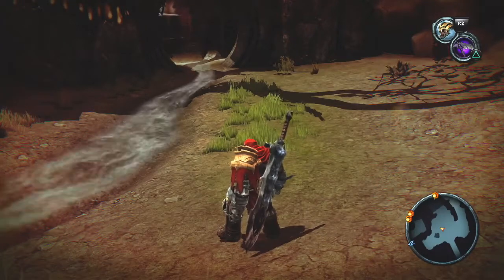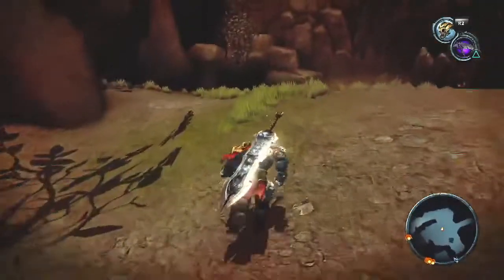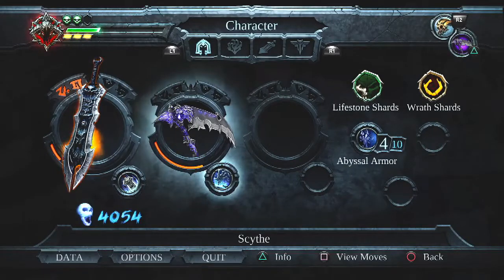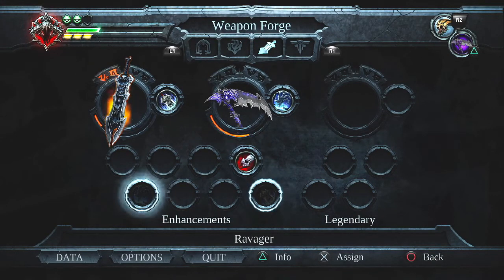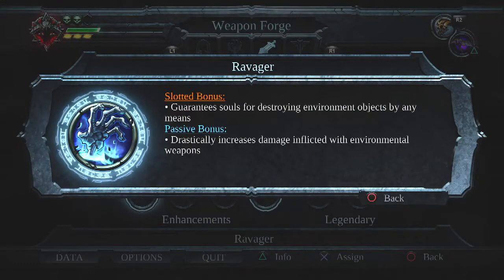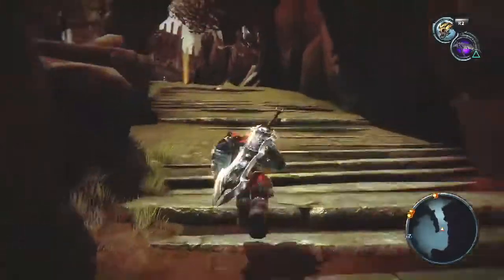Hey everybody, TheBongus back! Welcome to part 9 of Let's Play Darksiders War Mastered Edition. One little thing I did in between episodes was I took the Bloodthirst — or whatever it was called — off the scythe and put on Ravager instead. Because I never realized that you can still have guaranteed souls for destroying environment objects — that's only if you use the scythe, which is pretty good all the same.